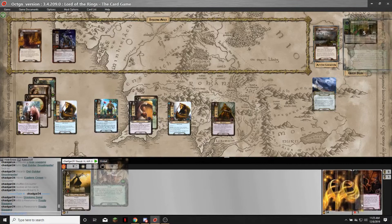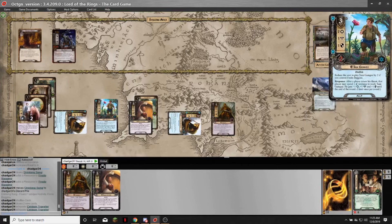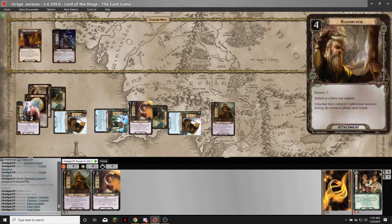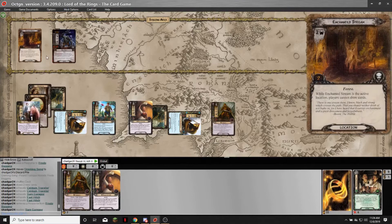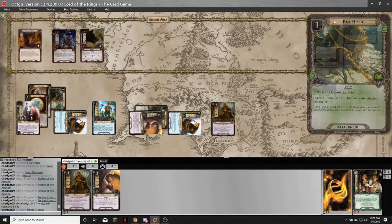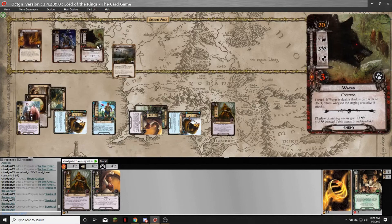So I'll just do Drinking Song and see two more cards — that's two cards I didn't need to see. I'm questing with ten willpower against three staging threat, so five progress. Quested successfully, I get to drop my threat. Might as well add two more resources from the contract.